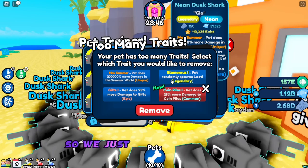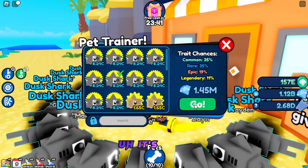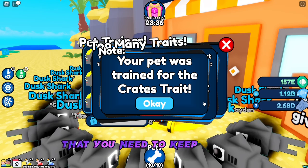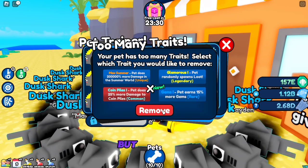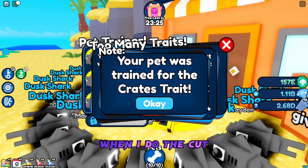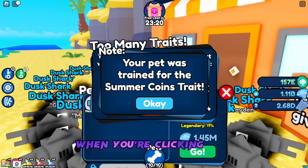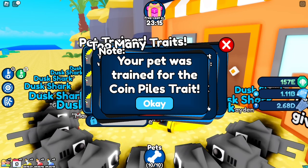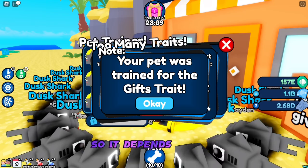So let's keep on enchanting. We just got the coin piles and the glamorous enchant. I'm going to personally remove the gifts one — you could do either one, it depends on you. But the main thing to keep in mind is to use an auto clicker. Trust me, it's going to really help. I'm not using one right now because I'm recording, but I recommend you guys use the auto clicker because it gets super annoying clicking this a thousand times or more. I have excessively bad luck, so it really depends on you.